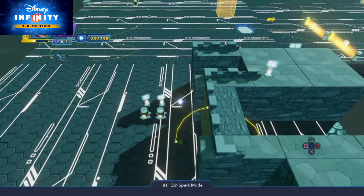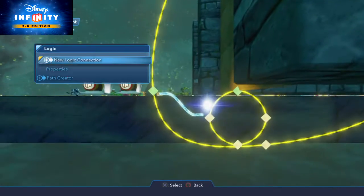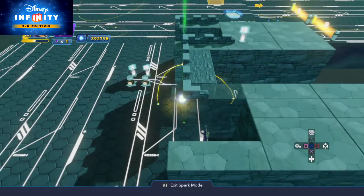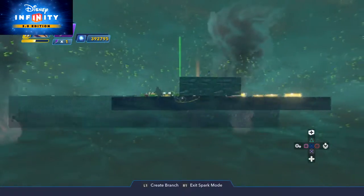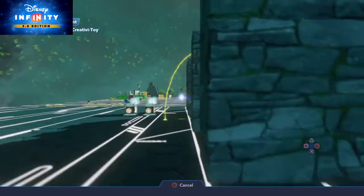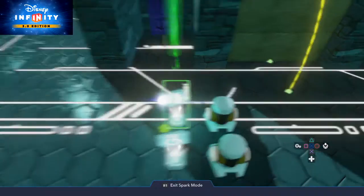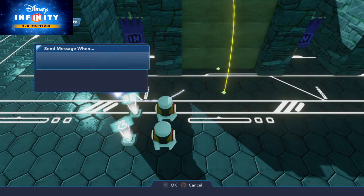And we're gonna come to that same path point. So right here — when this point is reached by the object on the path... not the button, not the path creator. One point reached by an object on the path. And yeah, over here — gonna have that do an input. I don't know why it kicks me out of the logic menu like that; I always tell when it happens though.